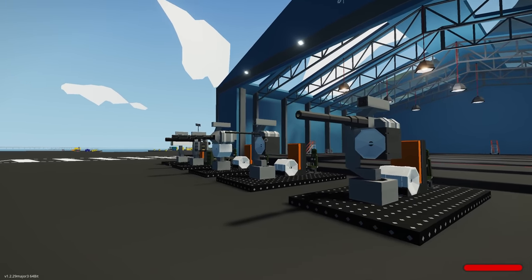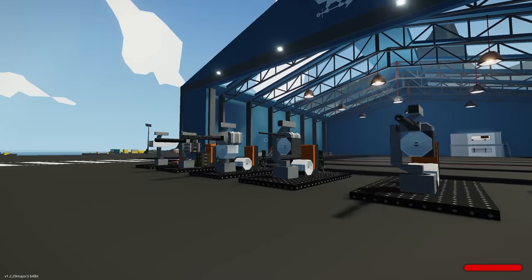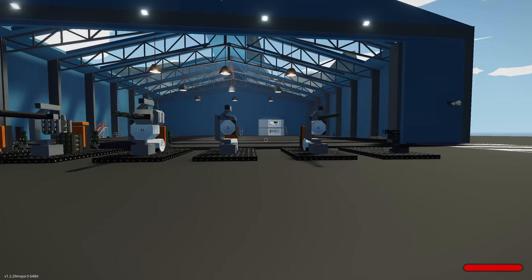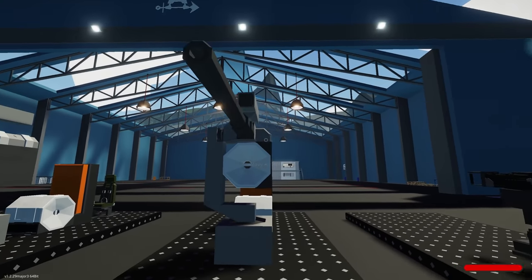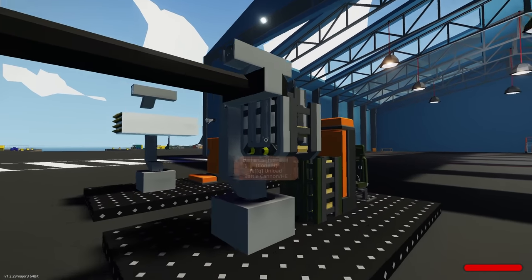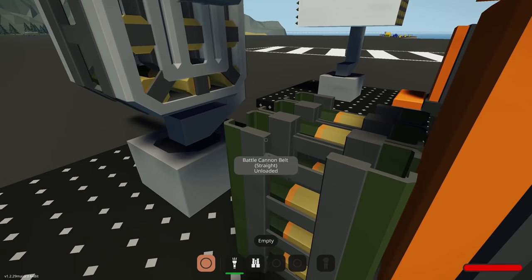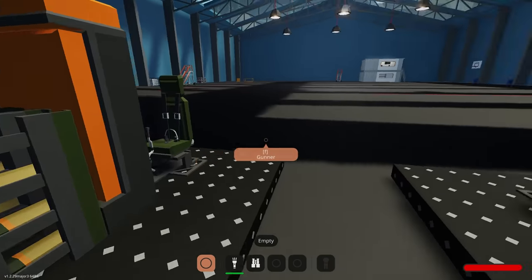We've got a light auto cannon, a heavy auto cannon, a gatling gun, a battle cannon, and some rockets to test. The examples are very basic — pivot, pivot, gun, drum, and repeat. For the battle cannon you can manually reload: grab a round, put it inside, grab another round and stick it in — completely your choice. Really cool.